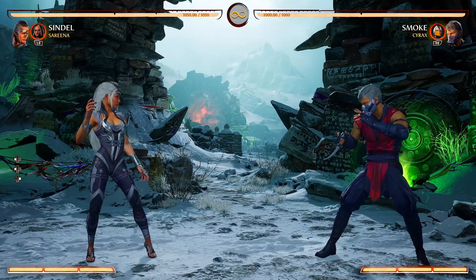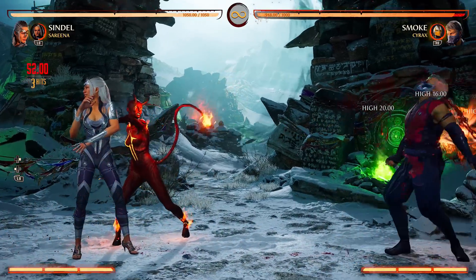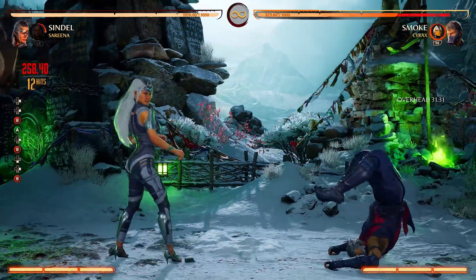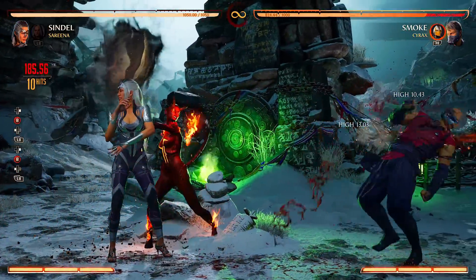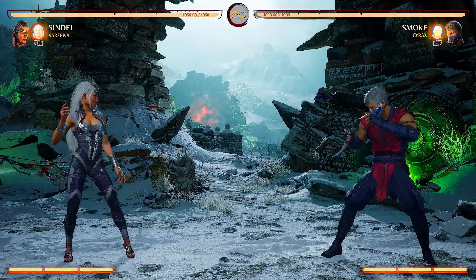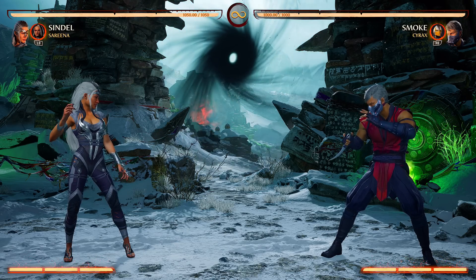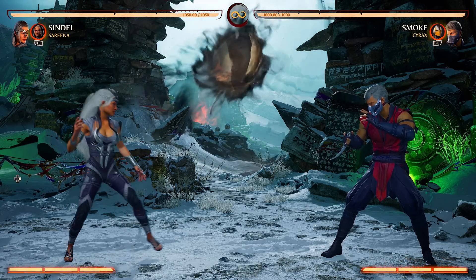With Sareena, the most obvious thing that makes her great is the double knife throw — you get two hits and then the boomerang effect with the knives coming back. It gives combo potential to pretty much any character. So a simple combo: you call in Sareena, go into Sareena again, and then you can go into your combo and do whatever you want. This is obviously not optimized, just a demonstration. But that's not the only reason why Sareena is insane.